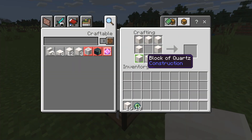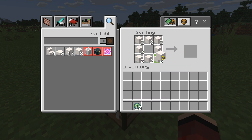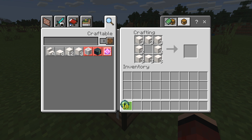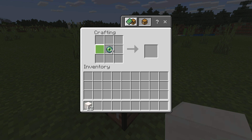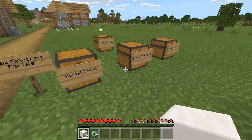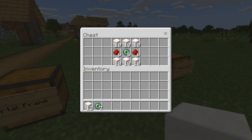The recipe requires eight blocks of quartz around the outside — I'm just gonna do three rounds so we can make three sets. Right in the middle you place the eye of ender, and this crafts a portal frame. Each time you craft one set you get four portal frames, so we're about to get twelve.